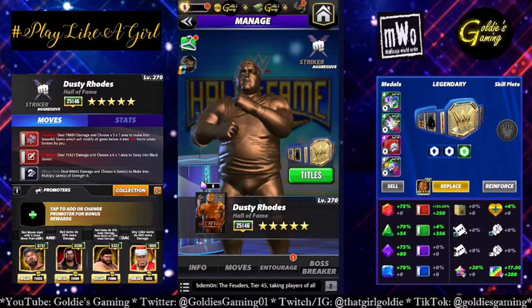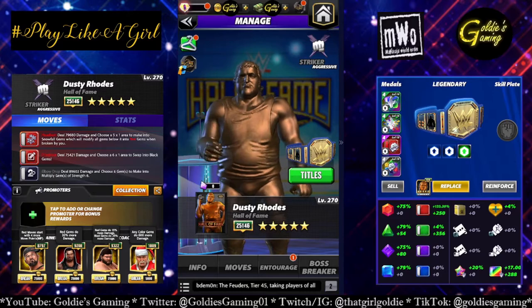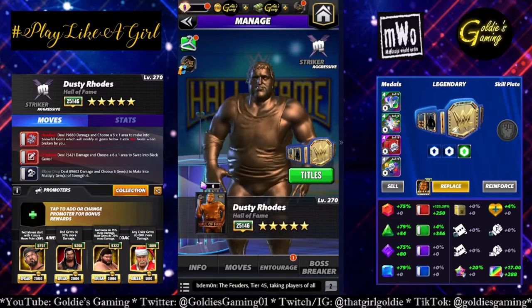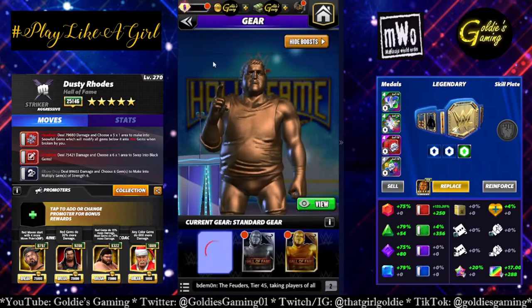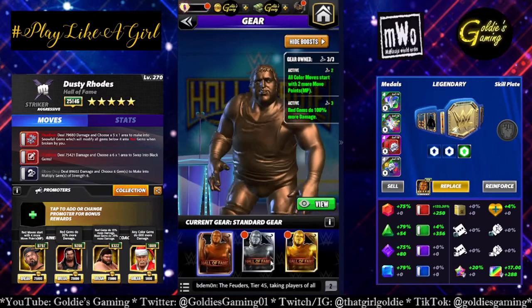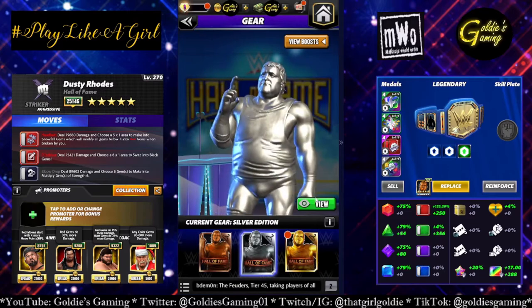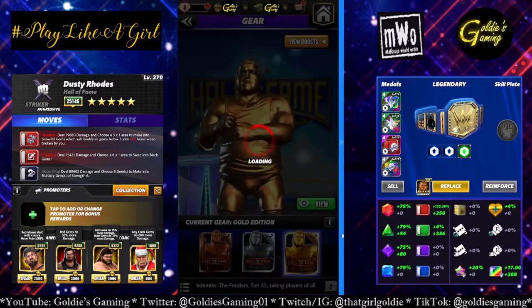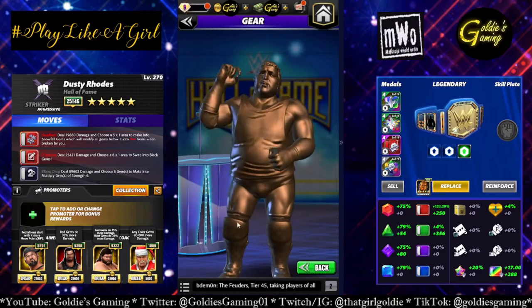Hey everybody, Goldie here and we're running it back with Dusty Rhodes Hall of Fame, taking a look at one moveset with both of his gears. So as you can see, little red notification means we have gears to claim — the silver gear and the gold gear. And I did it for Lawler, so I will also do it for Dusty.